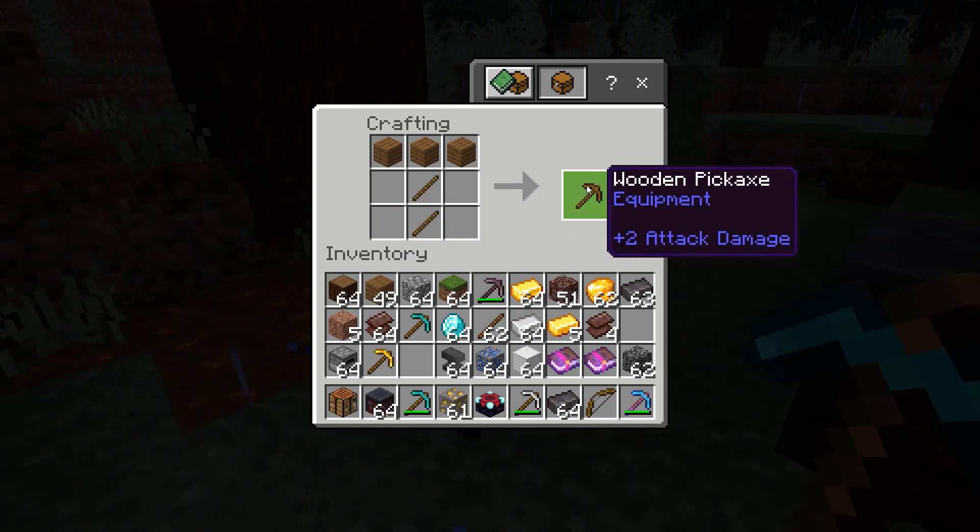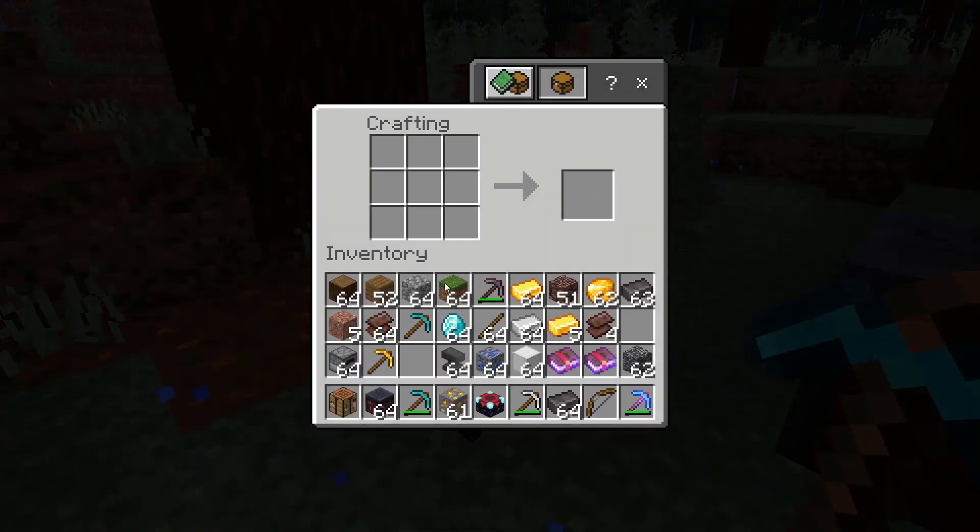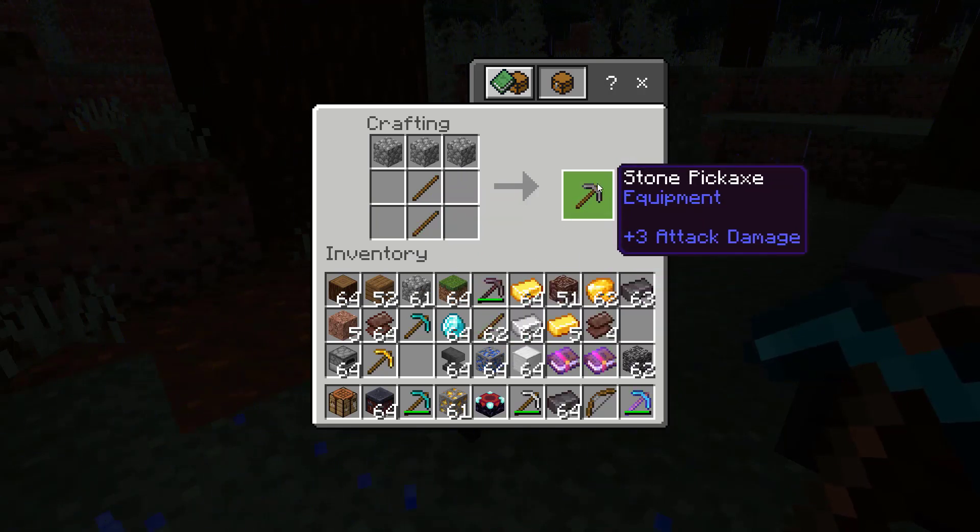Now to make a stronger stone pickaxe, you're going to go back to your crafting table and you're going to put three cobblestone in the top row instead. In some versions of the game you can use other types of stone, but cobblestone always works. A stone pickaxe is twice as durable as a wooden one and it can mine some things the wooden one can't.